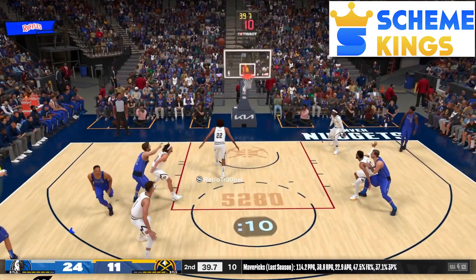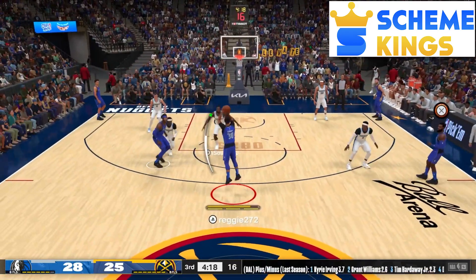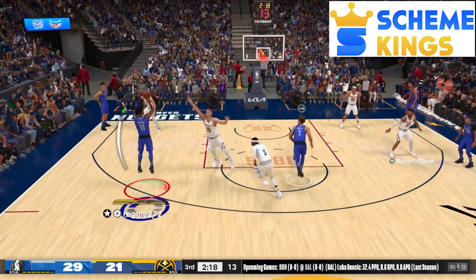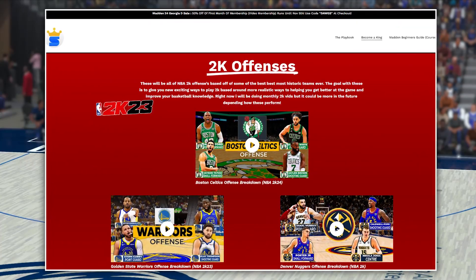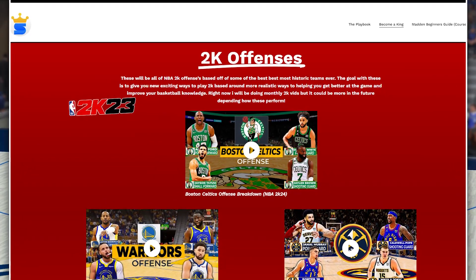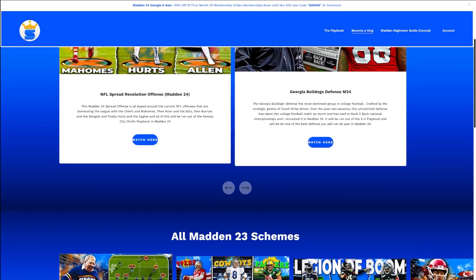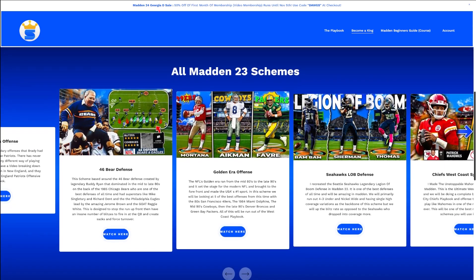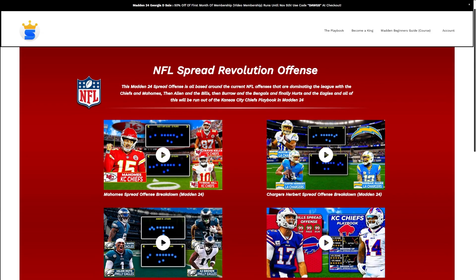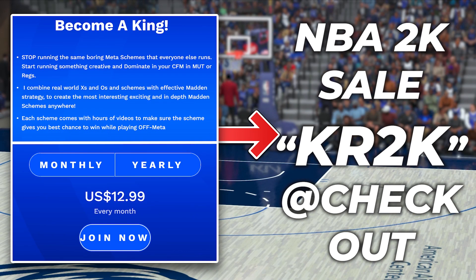If you want to take this offense to the next level, check out my website Scheme Kings. Up right now is part two of this video with four more plays for this Mavs offense, plus in-depth breakdowns of the Golden State Warriors offense, the 2024 Boston Celtics offense, and the NBA champion Nuggets. My site is a monthly membership that also includes Madden schemes. Use code KR2K at checkout for 50% off your first month — link in the description below.